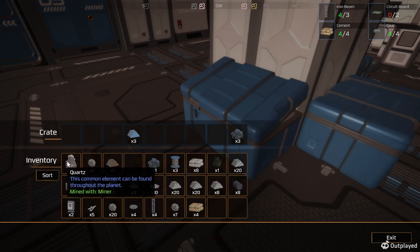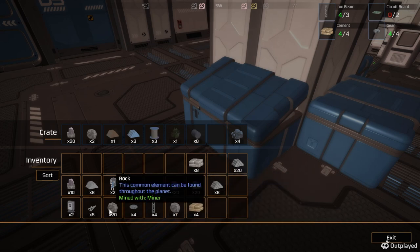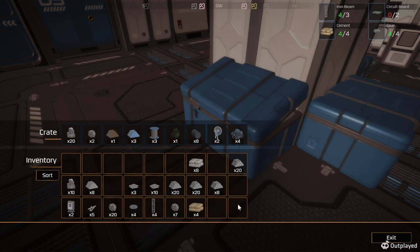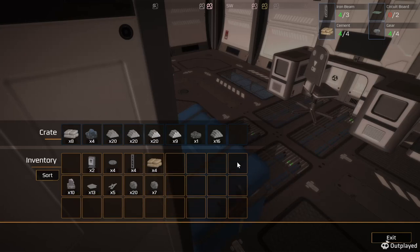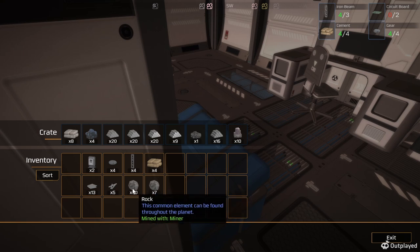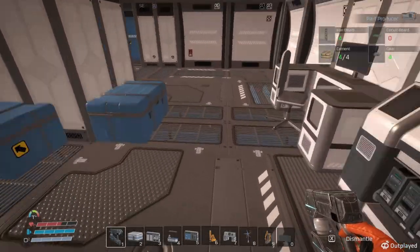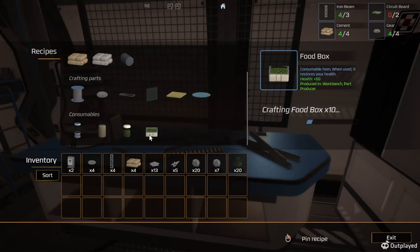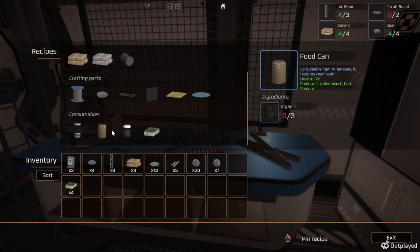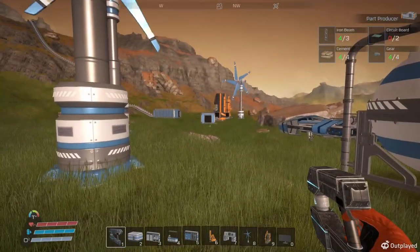We gotta go look for copper. I'm gonna dump all this in here - I'd rather have the room. We need food too. Here we got some food, let's eat a little. Full health. Let's see where we gotta go for some copper.